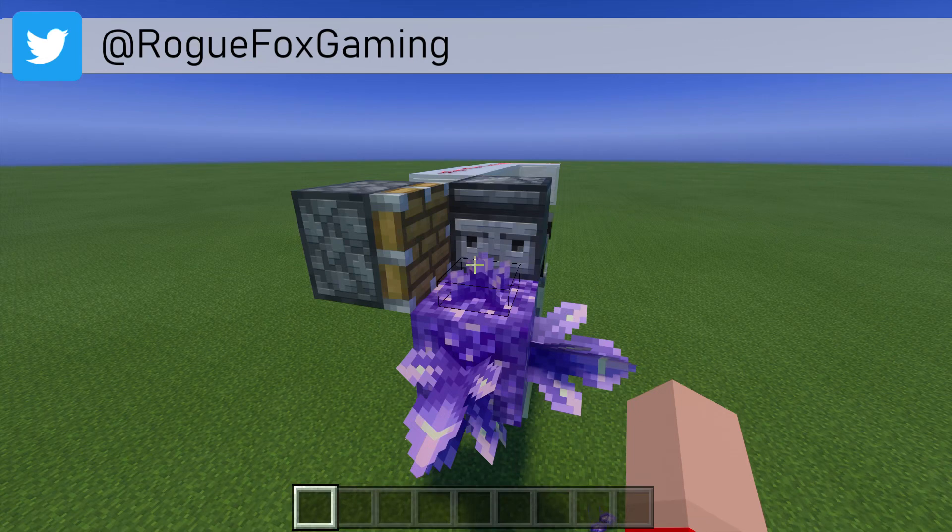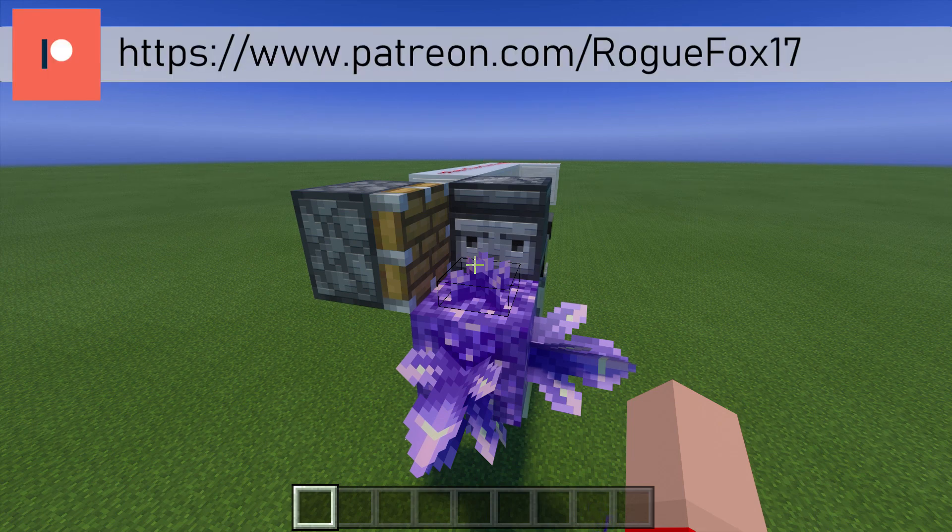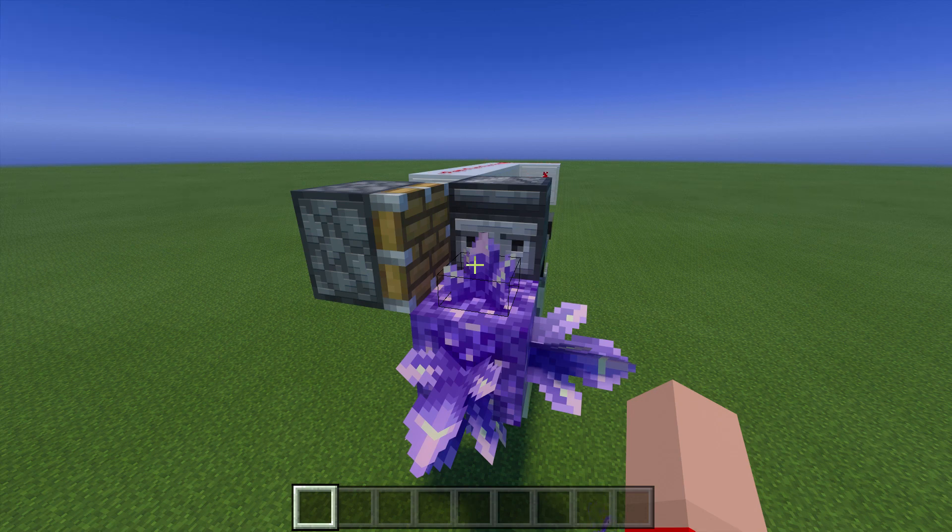Just like you saw at the beginning of the video, we are creating an automatic amethyst shard farm. What makes this build automatic is the observer is actually detecting every growth stage of the amethyst bud. And then when it gets to its fourth stage, which is the amethyst cluster, which we can then harvest for the amethyst shards, it will activate the piston and break it. The observer is not doing all that work — we do have some redstone circuitry behind there.